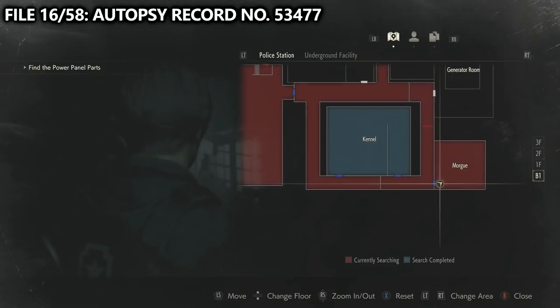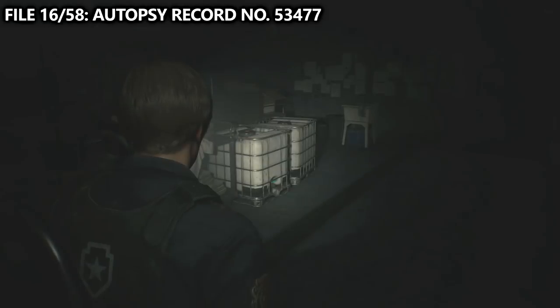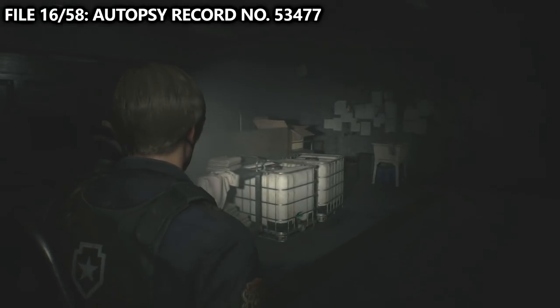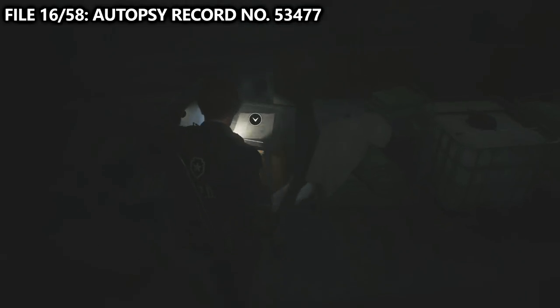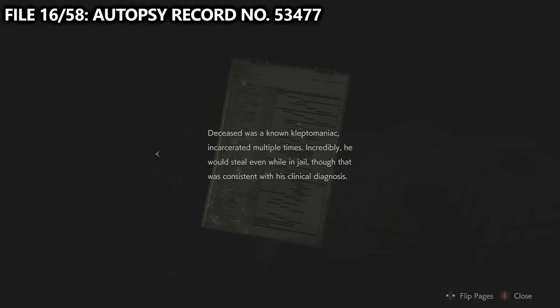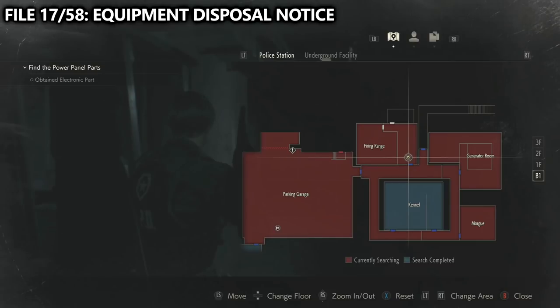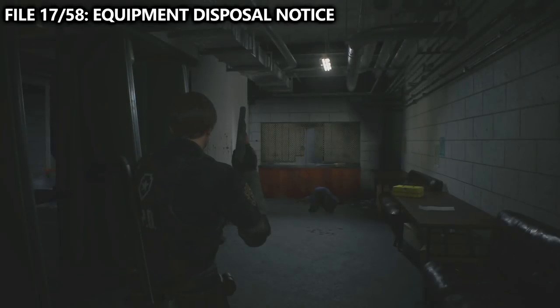You'll then work your way to the morgue. On the far end, you'll be able to find the diamond key inside one of the sliding drawers. Additionally, you can find file number 16 — autopsy record number 53477. We can then make our way to the firing range. As you enter, on the desk to your right, find file number 17 — equipment disposal notice.